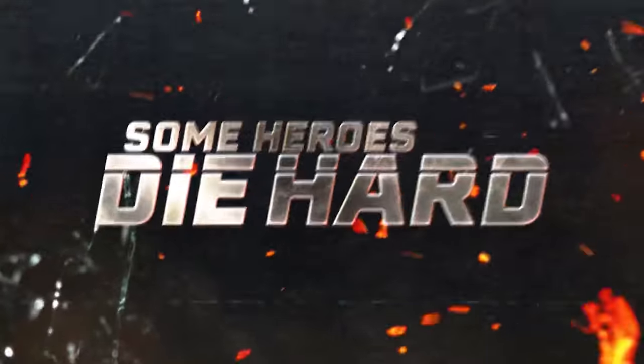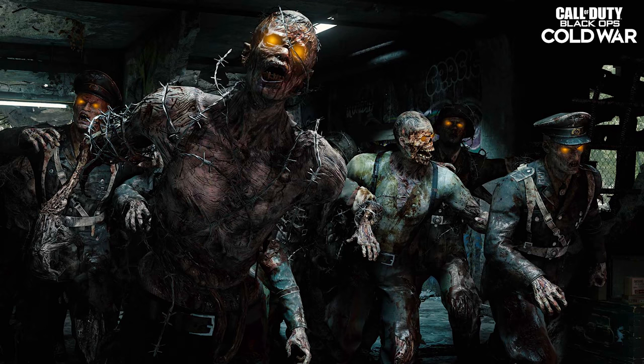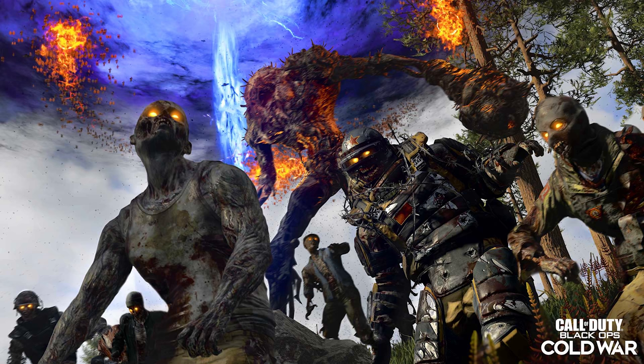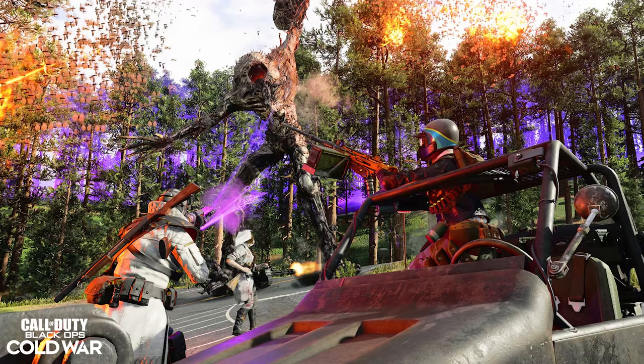The final thing I want to bring up: we're getting a pretty large update for Zombies. The brand new main quest is coming to Outbreak on the 20th, the Ordo world event will be there, and you'll be able to find even more intel and secrets to discover in Outbreak. The Ordo world event got a brand new screenshot, and just like I was envisioning, it looks like this thing is going to have free reign in certain parts of the map. You can drive your vehicles to get away from it, though I'll be honest — it doesn't look as large as it did in Firebase Z, but it's kind of a similar situation to fighting the final one at the end of the Easter egg.